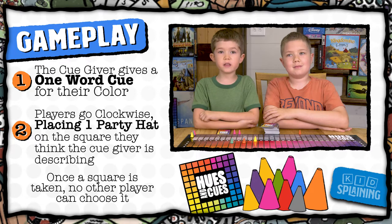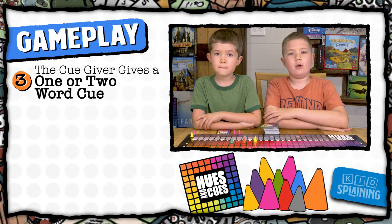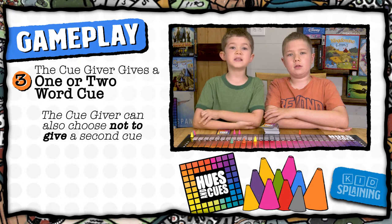Once a square is taken, no other player can put their piece on that square. After everyone has made their first guess, the cue giver can give another cue, this time using either one or two words, but with the same rules as before. They can also choose not to give a second cue. My second cue is stop sign.